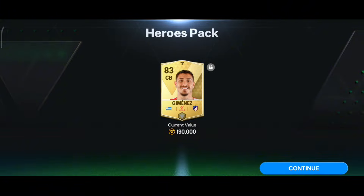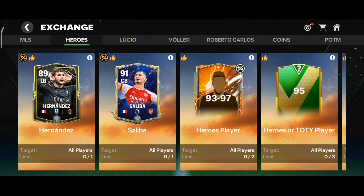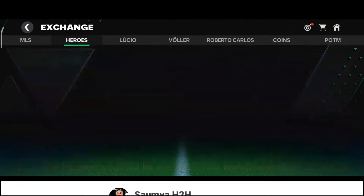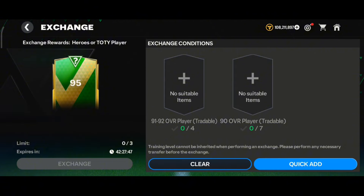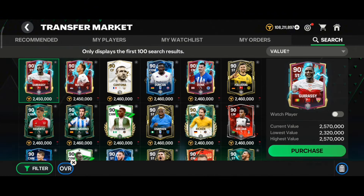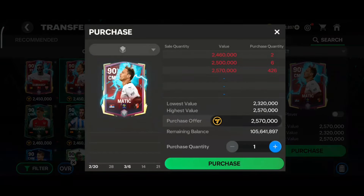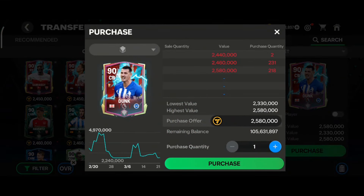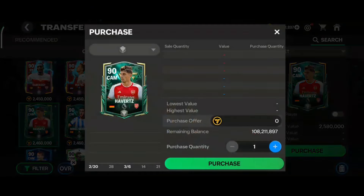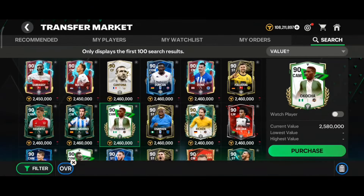Pretty bad packs to be honest, frankly speaking. Now let's talk about the 95 OVR exchange that dropped today. The requirement has changed from last week - you now need 4 of 91-92 OVR tradable cards and 7 of 90 OVR tradable cards to complete one exchange. You can see all those 90 OVR cards in the market having high demand because people are trying to do this exchange. If you're trying to buy these cards you can, but the player price won't be getting much higher like 4 to 5 million coins.